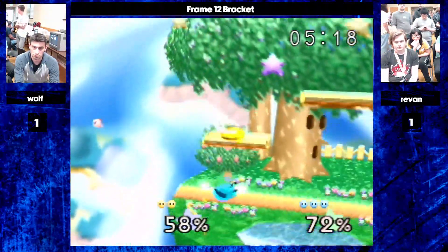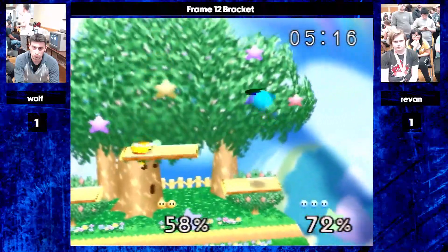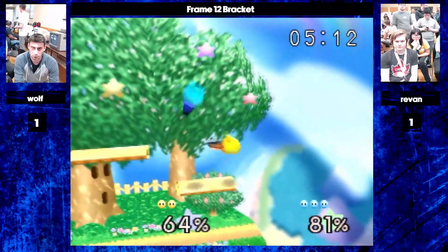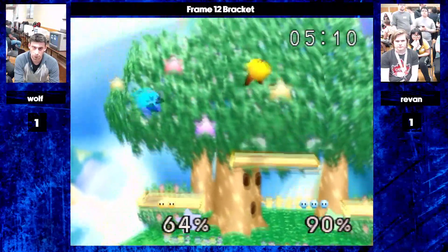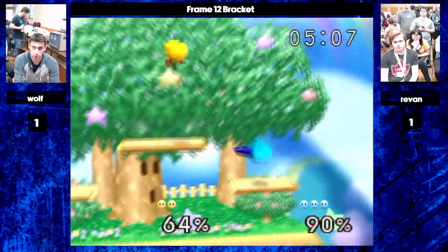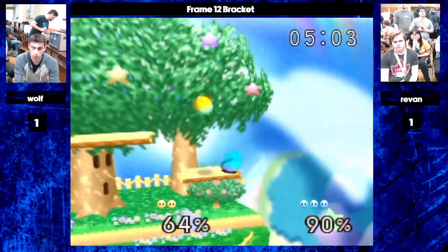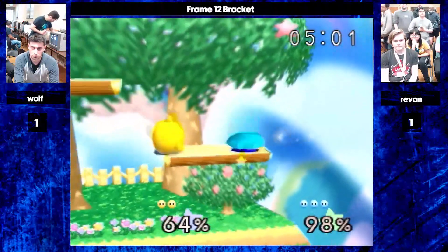Wolf jumps in with his last jump, finds the first hit again. Revan's got jumps. All these trades — but having the lower stock count, it's not good for you. Exactly. Revan's gotta be happy with the trades — just trade percent back and forth. Works for him.